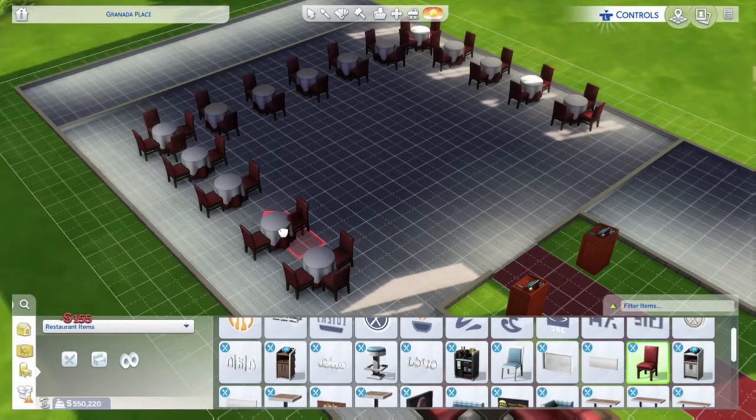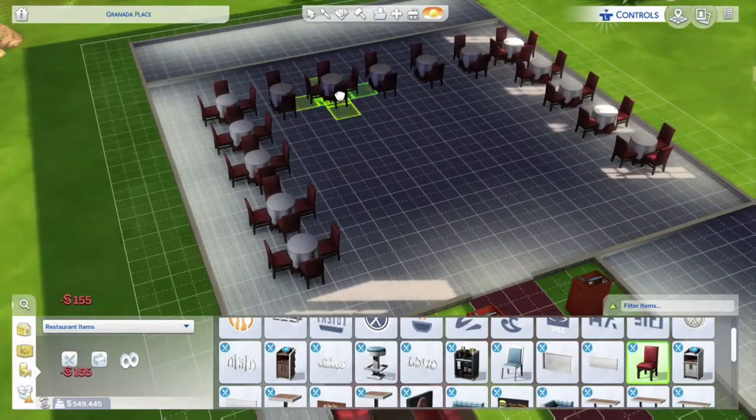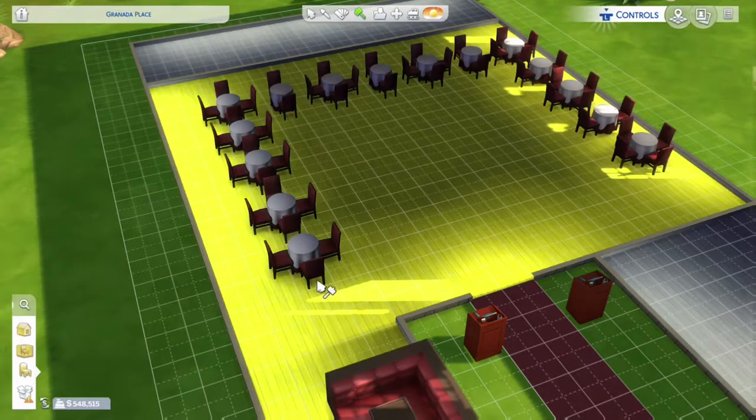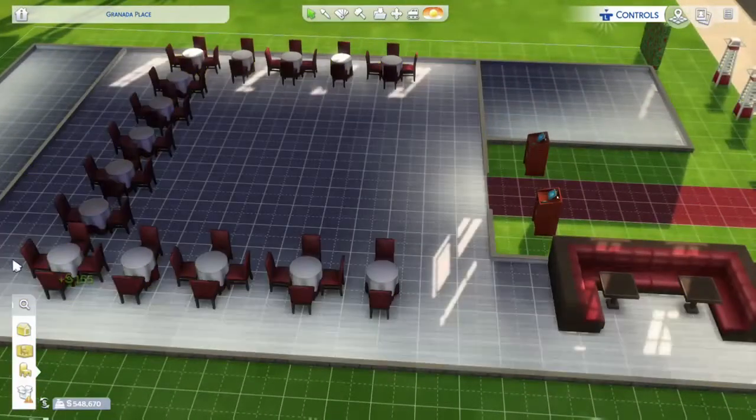I've built this really nice restaurant and skipped ahead because I had a problem with earlier footage - it also skips the boring stuff like putting up walls and carpets. I've got all the tables on the outside. There's a red carpet that comes up into the entrance with two welcoming booths for staff to greet customers. I've also got a booth tucked away in the corner on the left for privacy.